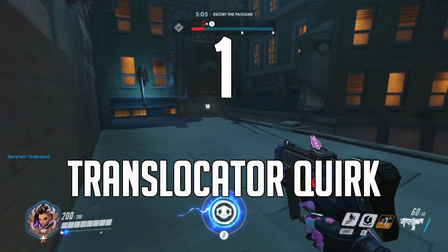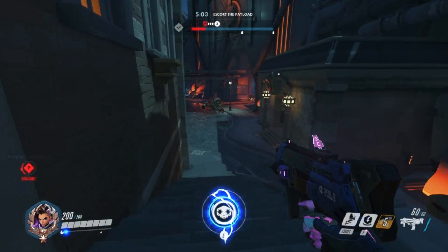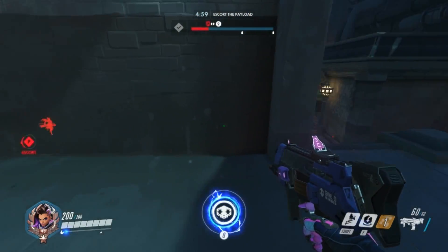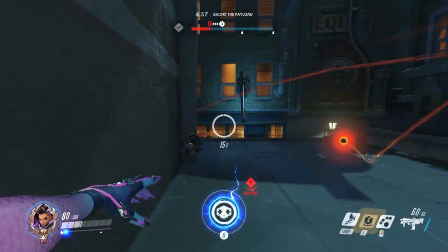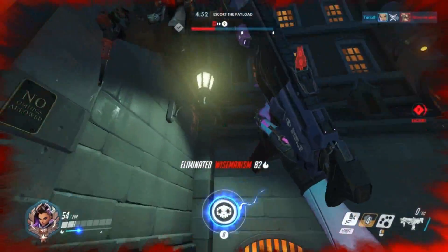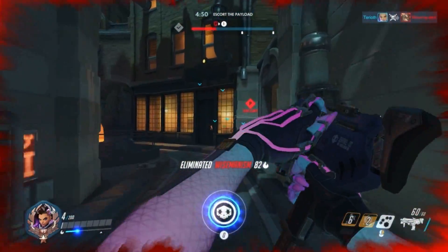Number 1. Throw your Translocator behind the enemy during an engagement. This transforms the ability into a makeshift Tracer blink in that, when the enemy throws an ability your way — such as Flashbang or Sleep Dart — you can dodge it by activating the teleport. Why throw it behind the enemy if you can theoretically dodge the skill by teleporting anywhere?